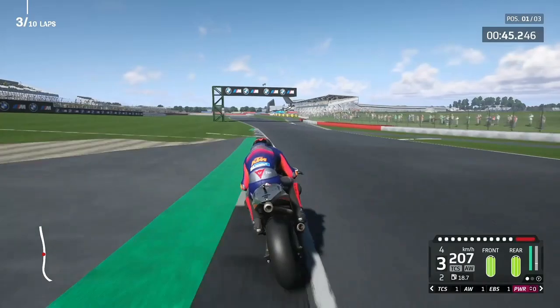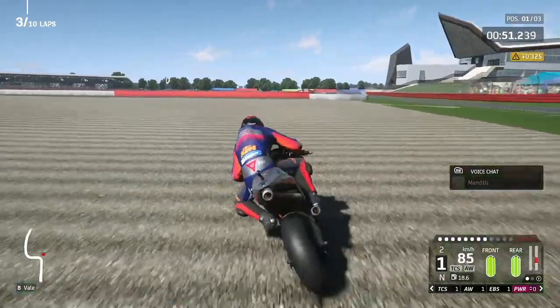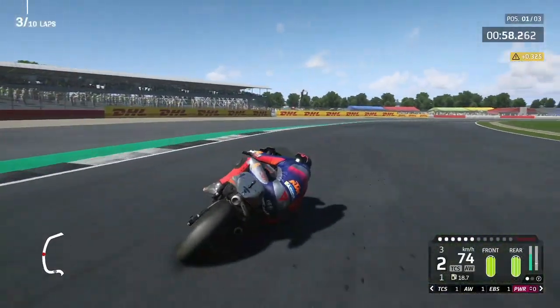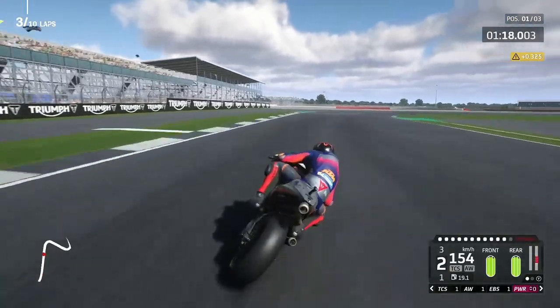Out of Stowe Corner again one lap later, into Vale Chicane — we're going to brake earlier this time, but we've still had the same problem. The back wheel was caught, we've got a penalty, but that's a bit of an unfair penalty in my opinion. We're in the gravel trap, we've got to save this — keep it upright, and we do, somehow! Out of Vale Chicane we go and we don't crash that time. That was a nice save, keeping our championship hopes alive.